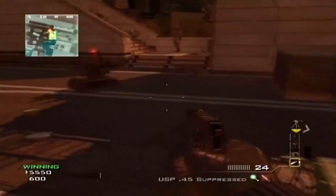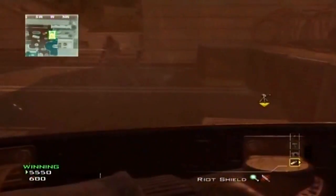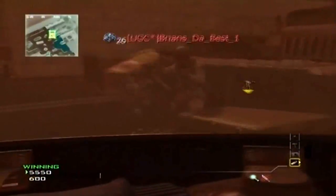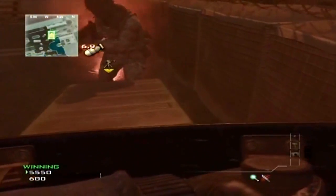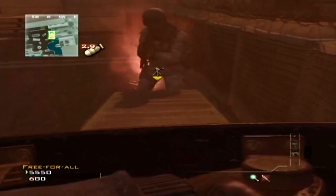Anyway, you want to get a care package on this step here, then you want to knife lunge off the care package like so, and then you want to call in your MOAB — your Mother of All Bombs. When it gets to zero, you want to do the knife lunge.